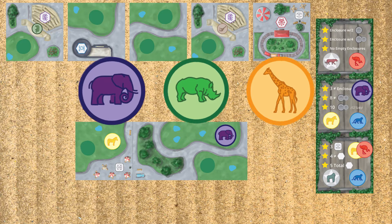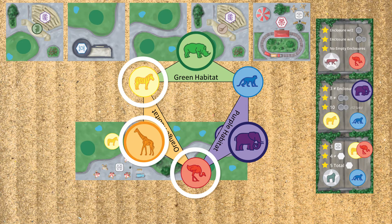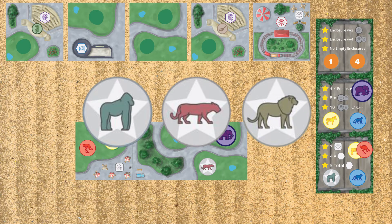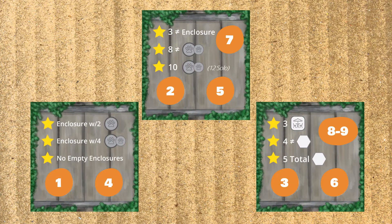Animals only like certain types of animals and follow the habitat wheel. So a zebra, a giraffe, and a flamingo can exist in an enclosure. Exotic animals like a lion, gorilla, and tiger can only be placed with other compatible animals. Some of the goals you have to keep in mind involve not just having as many animals as possible, but how they are placed in your enclosure — having large animals in a single enclosure and even having different and many attractions in your park.